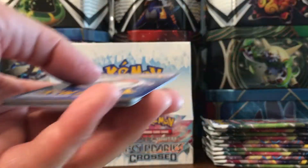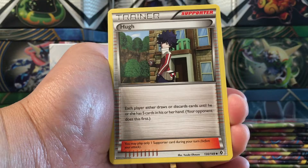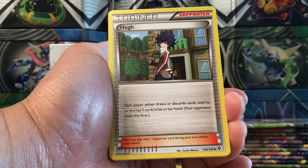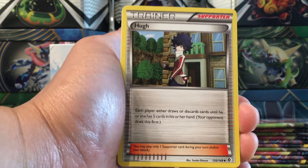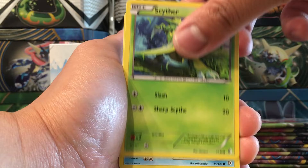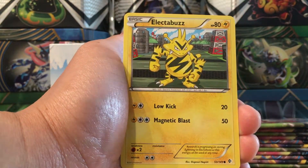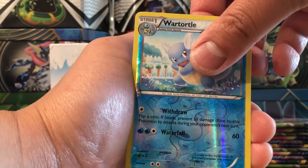Poké Ball, Tepig, Sandshrew, Bunnelby - oh, another Ace Spec card: Crystal Wall! These look really cool. Wait - if this card is attached to Black Kyurem EX its maximum HP is 300! That's an additional 120 HP. Who would attach this to another Pokémon? It would be a useless tool, but that would be pretty hilarious. Our rare is a Victini non-holo rare. I'll consider the Ace Spec an ultra rare. And here's a code card.